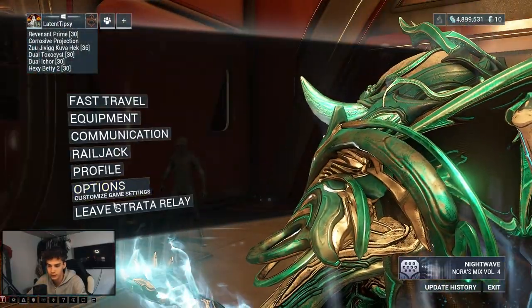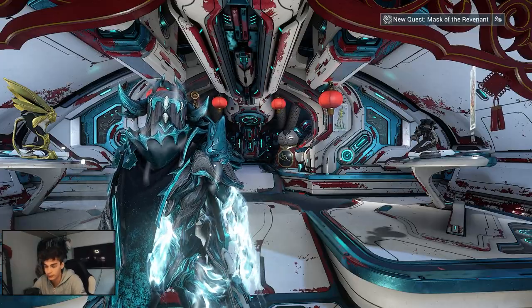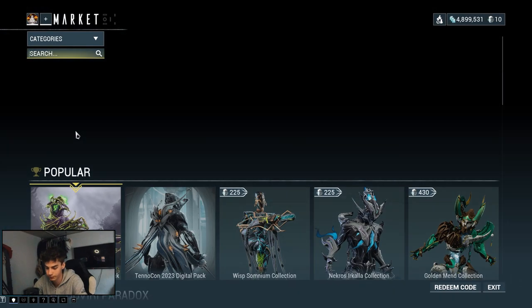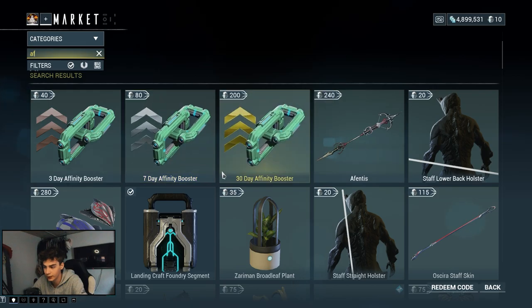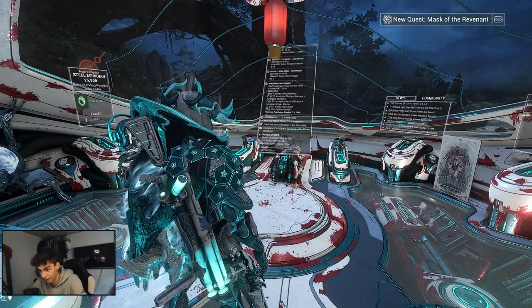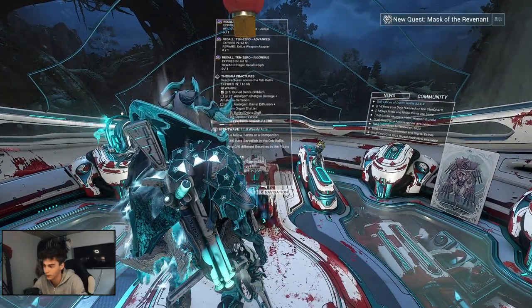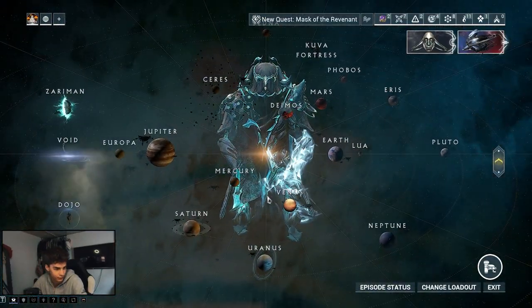Now that you have your affinity blessing you're ready to actually level up your Arc Wing. Also, a quick thing — you can also buy an affinity booster on top, which costs platinum, and they stack on top of the blessing too. So you can have a blessing and a booster at the same time. I'd only recommend buying those if you have no issue spending plat; otherwise it might not be worth it.